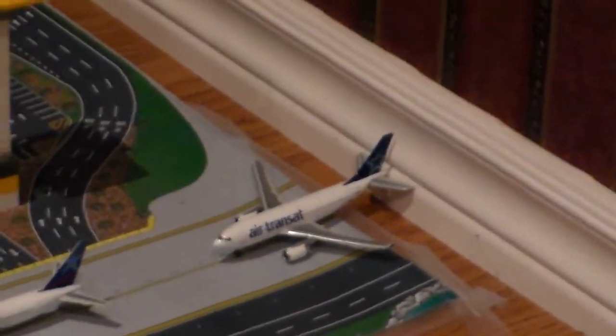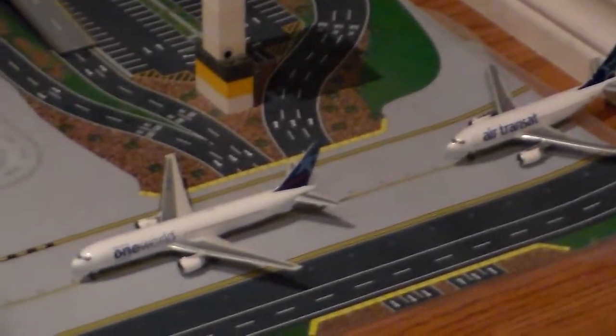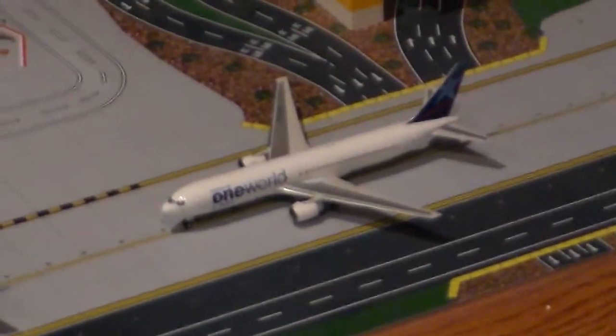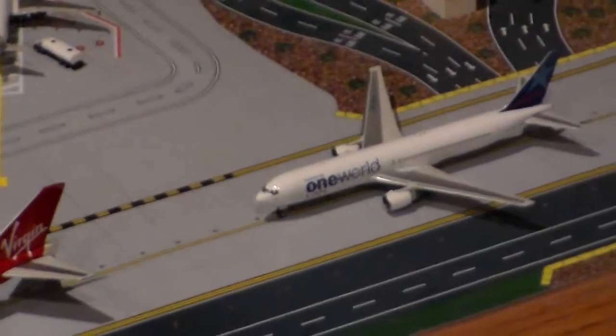Starting here: Air Transat Airbus A310 Series 200 — that's off to Frankfurt. There's LAN Airlines 767 Series 300 — that's the oneworld livery — and that's going to Santiago.